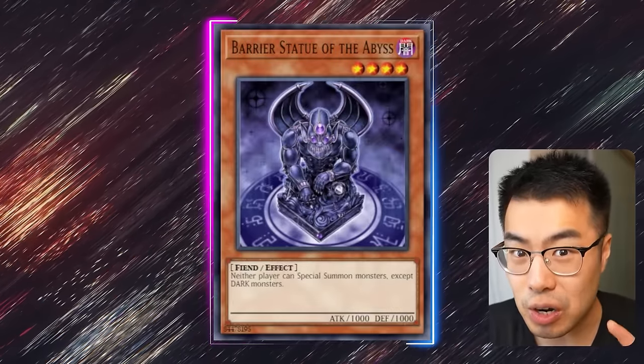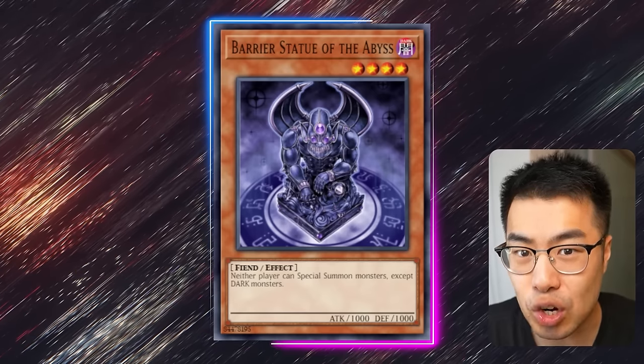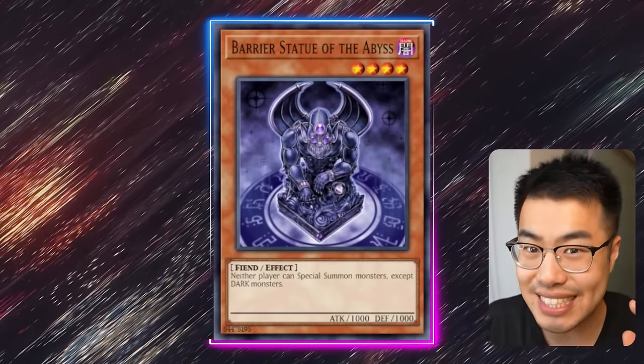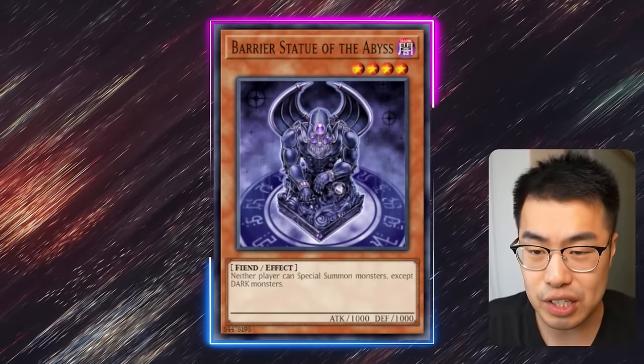Starting at the top — you guys remember the Windbearer Statue that's currently banned because it was abused and flew? Well, it turns out the Darkbearer Statue of the Abyss is just as playable. This is a level 4 Fiend Dark type that says neither player can special summon monsters except for Dark Monsters. And guess what? It actually slots quite well into an existing deck, and this has actually been legal for the longest time — this certain combo that we're going to talk about.